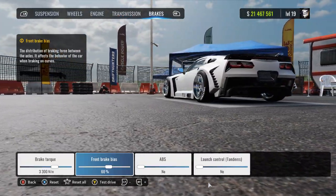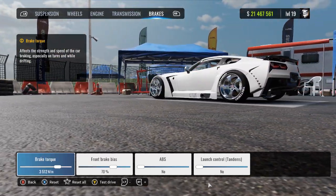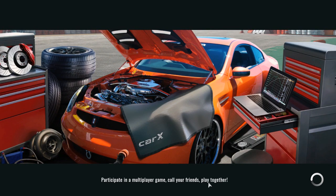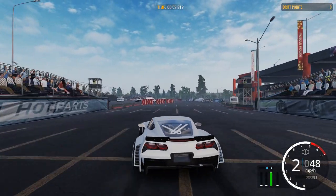And then for the brakes — I haven't adjusted the brakes yet. Gear brakes are going to be 3,500. And for the brake torque: 3,500. Front and rear bias is 70%. Now I'm going to go ahead and test out to see if each gear is running good.